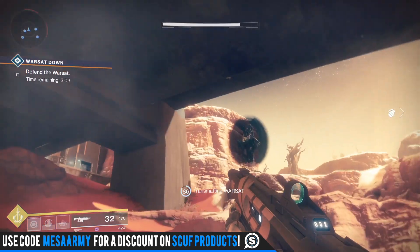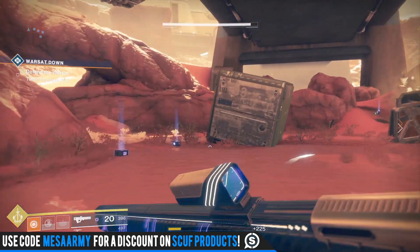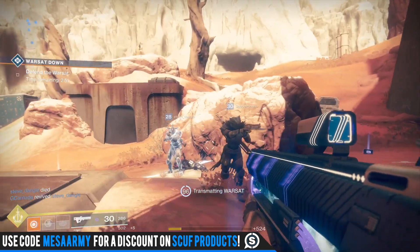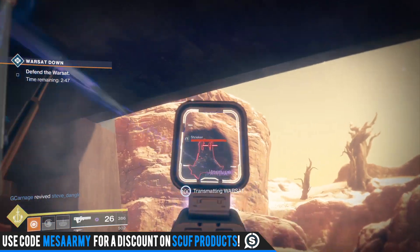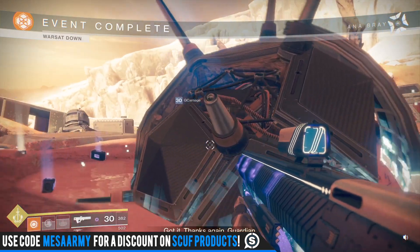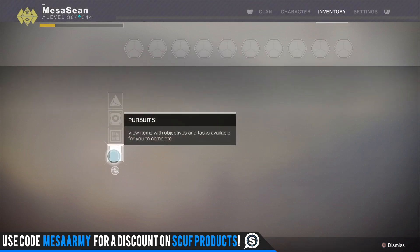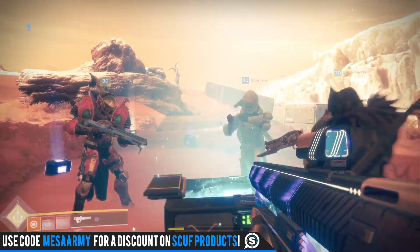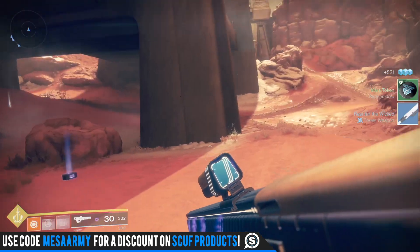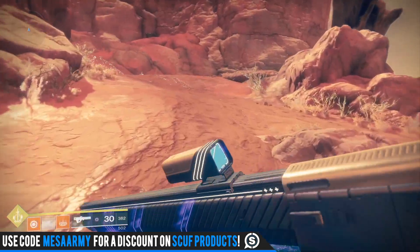Vigilance Wing — we already knew about this — it leaked a while back: when you turn it into a masterwork it's going to be full auto. Ward of Dawn — when you make that into a masterwork the perk you get is called Pinpoint Guidance Module, which improves tracking on the projectiles. The Worldline Zero, the new exotic sword — I did a review, link in the description — is getting the hidden perk called Another Dimension, which reduces the activation time for Tesseract. Tesseract is the exotic perk where you sprint to build a charge, then press melee to teleport forward and slice anything in front of you.